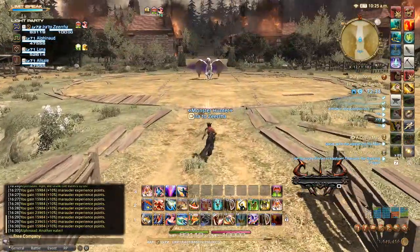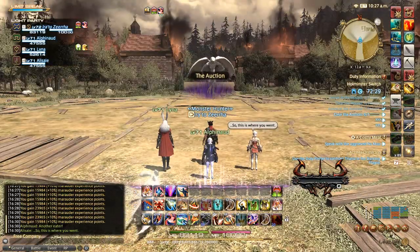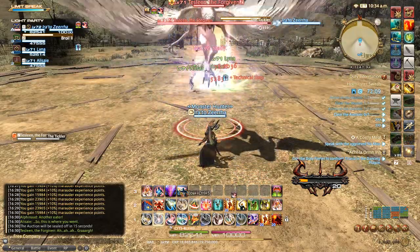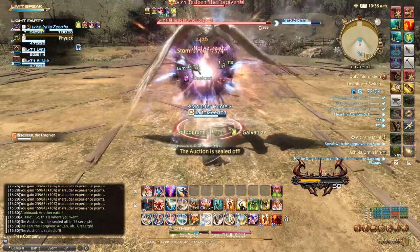Once you finish with that area you will face the dungeon's next boss, Tessleen the Forgiven. As heartbreaking as this reunion may be, here's how to take her down. The Tickler, unlike its name may suggest, isn't very pleasant — it's the boss's tank buster, so you're going to want to pop a cooldown to save your healers some stress.